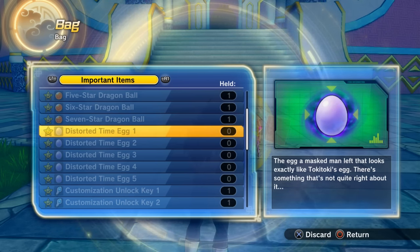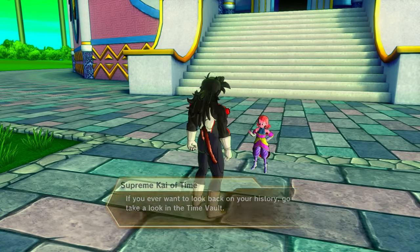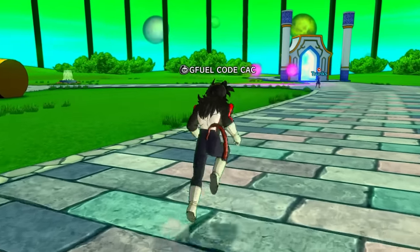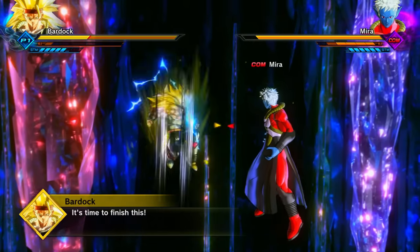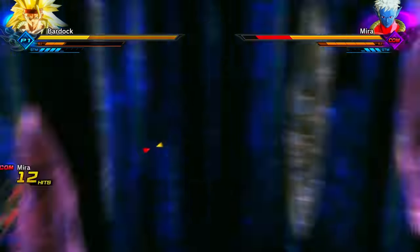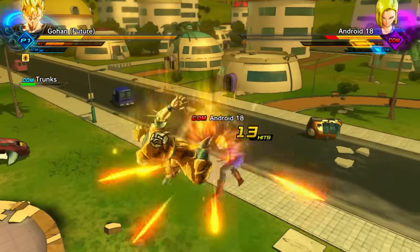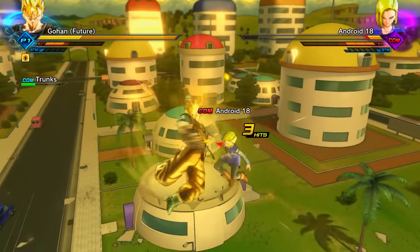Once you have all five Distorted Time Eggs — you can collect them in any order — talk to Supreme Kai of Time standing outside the Time Vault in the Time Nest. She'll acknowledge your progress, then talk to Trunks in the Time Nest to unlock the Unknown History. There are only two missions: first you play as Bardock against Mira, progressing from base to Super Saiyan 1, 2, and 3 to defeat Mira; then as Future Gohan versus Android 17 and 18 with Super Saiyan Trunks' help.